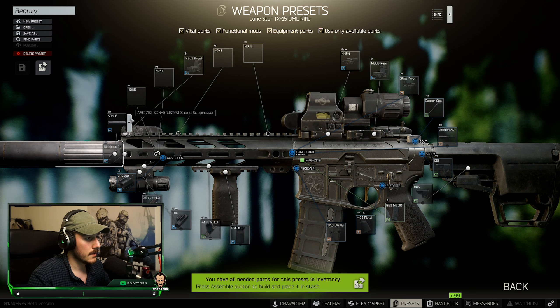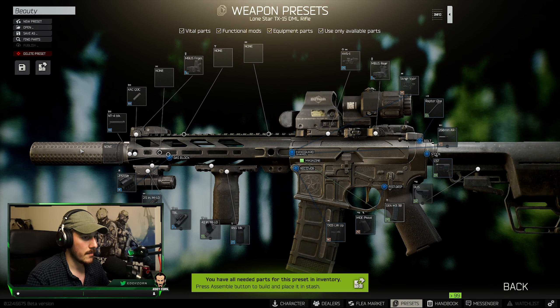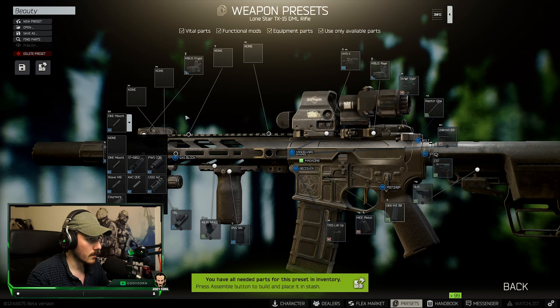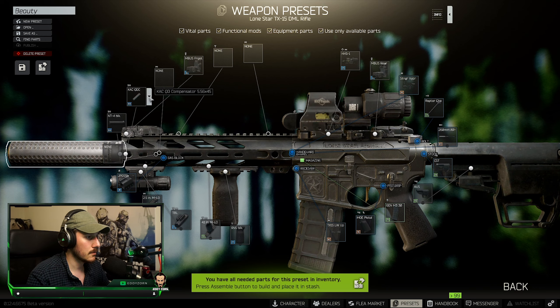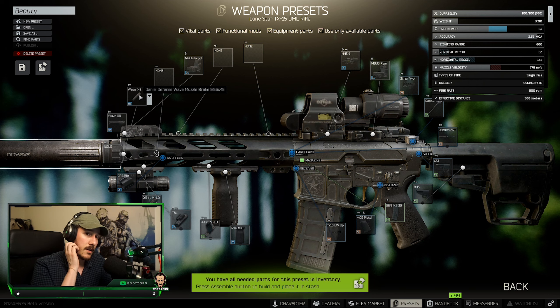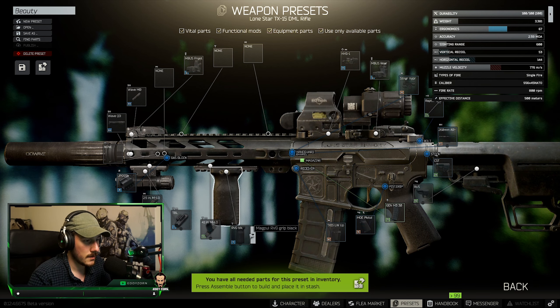For the silencer, I'm using the AAC Blackout because the price is normally okay — not too expensive, not too cheap. You can also use the Wave MB muzzle brake. The KAC is also viable, which even makes the weapon shorter. Same with the one mount — the Gemtech with one mount. The Wave MB is also very short, and the KAC is all very viable. Just choose whichever is cheapest at the moment, but if you want to go for the best one it's probably going to be the Wave QD. I highly recommend the Wave QD because it really reduces your recoil a lot.